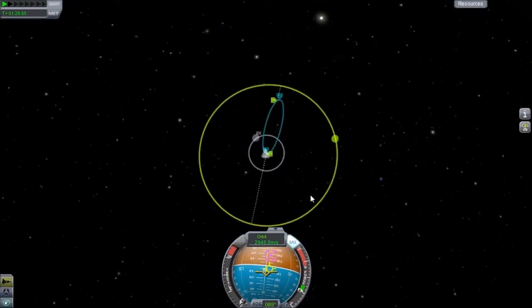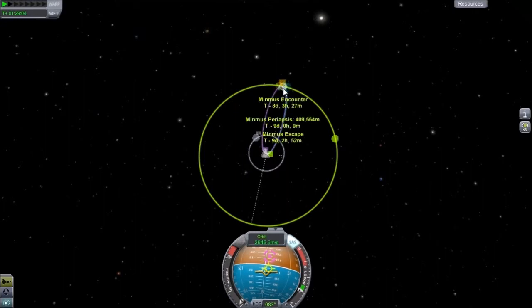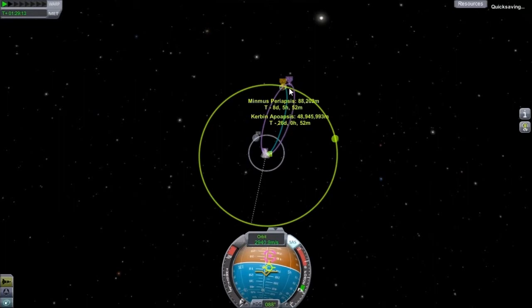Things did not work properly. Minmus periapsis — a little higher than I'd like. Well, that'll work — Minmus periapsis is right where I'd like now. So yeah, that just happened. Let's go ahead and warp closer to Minmus.